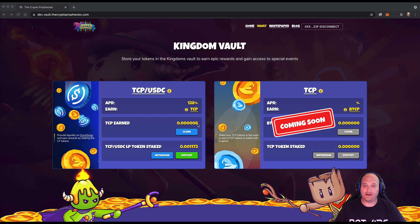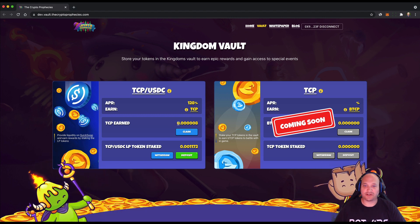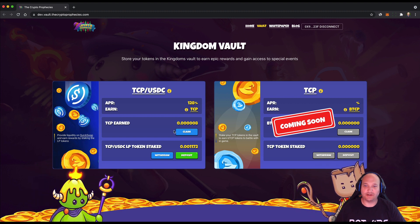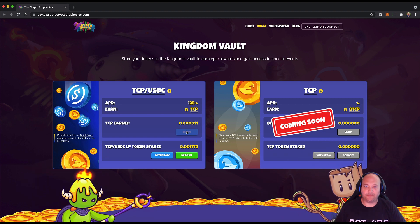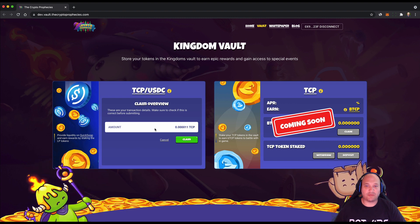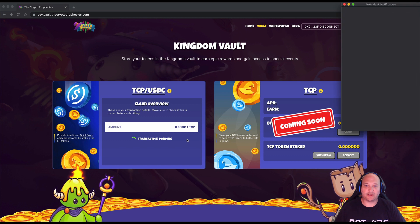You're then able to claim, withdraw, or deposit more. The TCP currently earned is a little under one — since this is a demo we're not too focused on earnings, but that will go up over time. I hit Claim and we only let you claim the maximum amount rather than a percentage, so it shows how much you're going to claim.